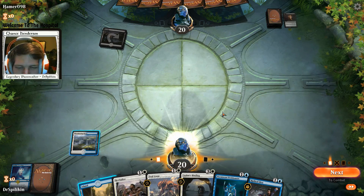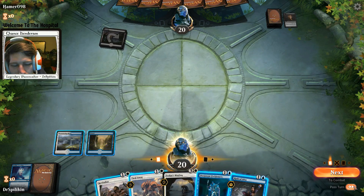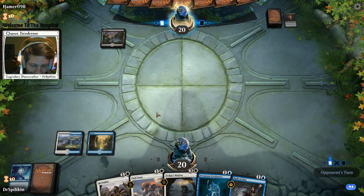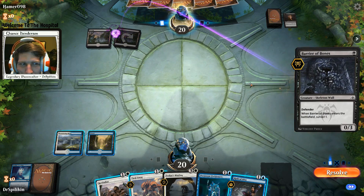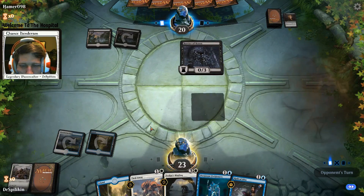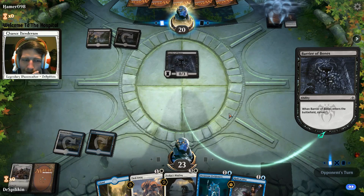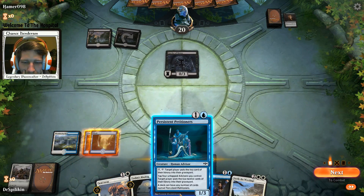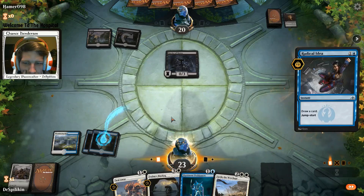Non-creature, non-land - don't take my Corrosion! He took the Corrosion. If he's just playing a discard deck I'm going to be super jelly. Another land would have been useful if I had Psychic Corrosion. We have one copy left. Throwing out Persistent Petitioners just gives them something to attack - I think we just Radical Idea here.